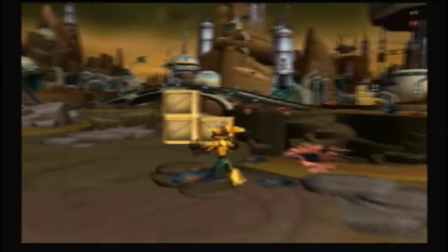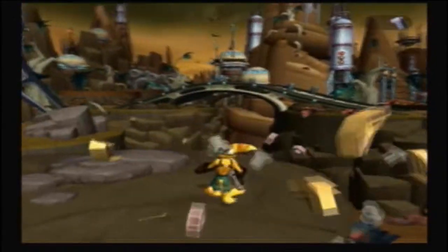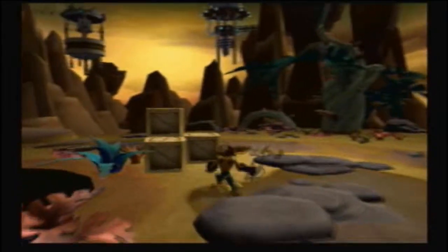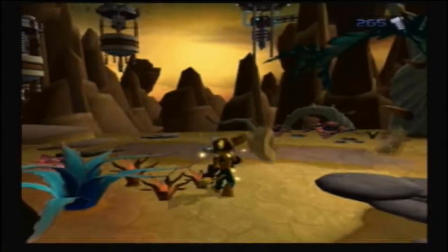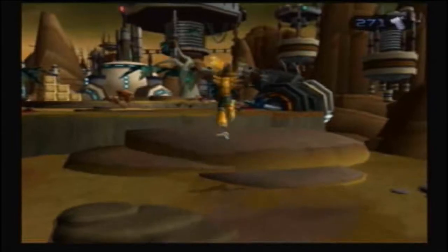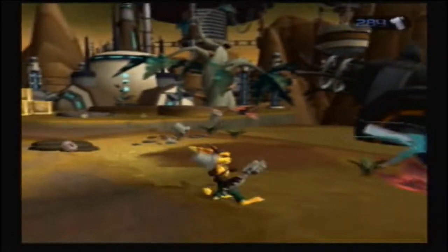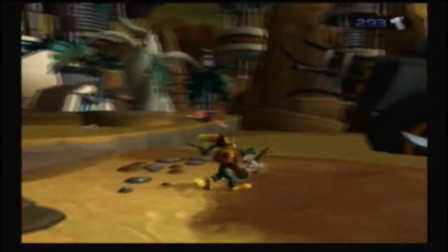You can use your — I think it's called an Omni Wrench — to attack. You've got a basic three-hit combo, and then a jumping attack: just jump and press square, and it does twice the damage of a regular Omni Wrench hit.